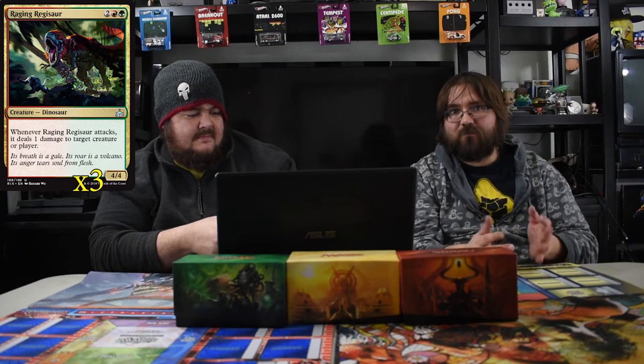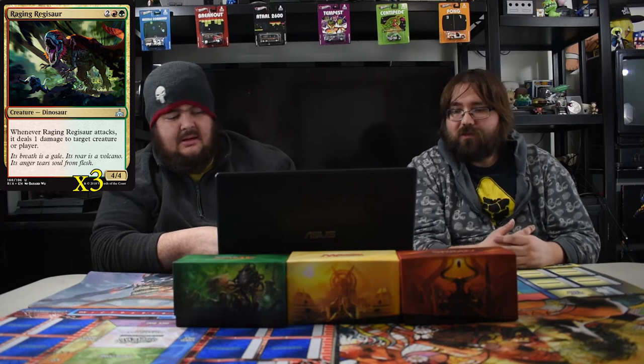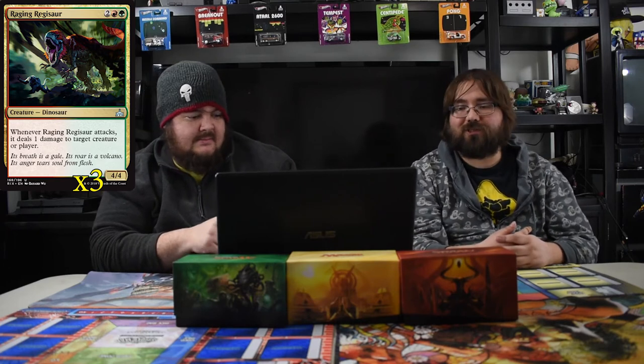Another dude that helps get bigger — and he's big himself — is Raging Regisaur. He's a 4/4 for four, which is good, and whenever he attacks he does one damage to target creature or player. So he can swing in for five or ping one of your dinos, or deal with a small creature on their side. He's a sleeper hit, especially in a deck like this. I used him in the pre-release and he just doesn't care what you are — he's going to hit it. Really solid creature.